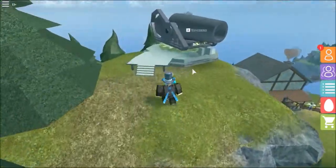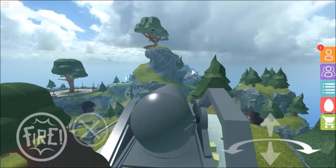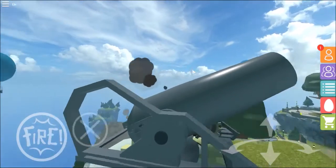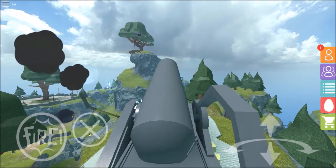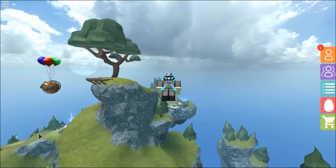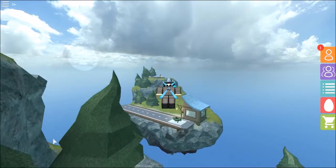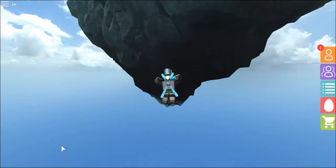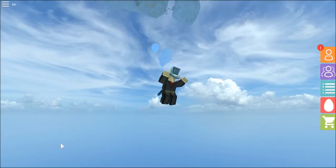I'm going to use the rocket launcher to show you where we can find the final egg in the starting place. There are actually two balloons. Now using the rocket launcher — fire in the hole. There is an island in front with a house, a runway, and an airplane. You need to interact with the NPC and he will give you a task to fly the airplane through some rings within a time limit. If you complete that, you'll get another egg.